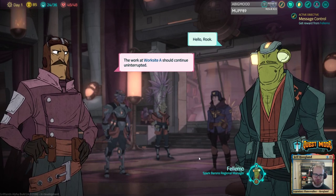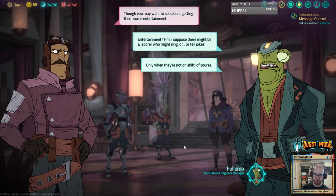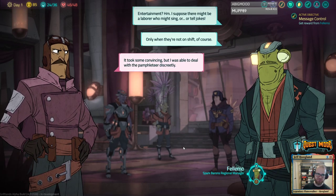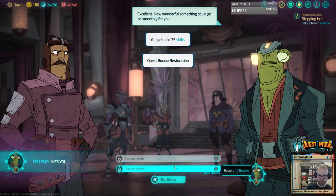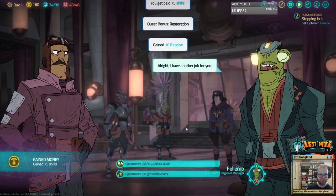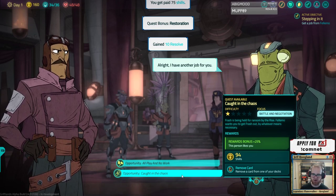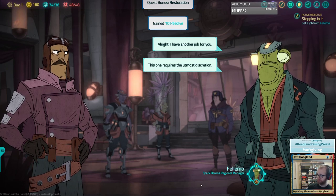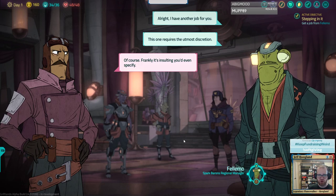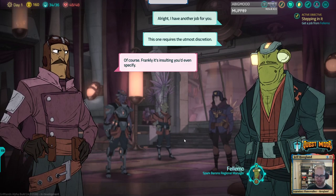'Worksite A should continue uninterrupted — though you may want to see about getting them some entertainment.' 'It took some convincing, but I was able to deal with the pamphlet discreetly.' 'Excellent.' I have another job for you — Frash is being held for ransom. Felmo wants you to get Frash out by whatever means necessary. This one is battle and negotiation. The route we're taking with this character, let's try and negotiate our way through. The game is still currently in alpha — they're going to have a full release on Steam later this summer.